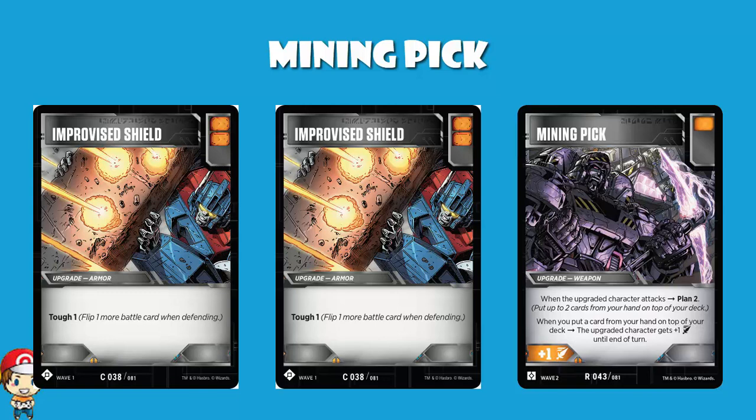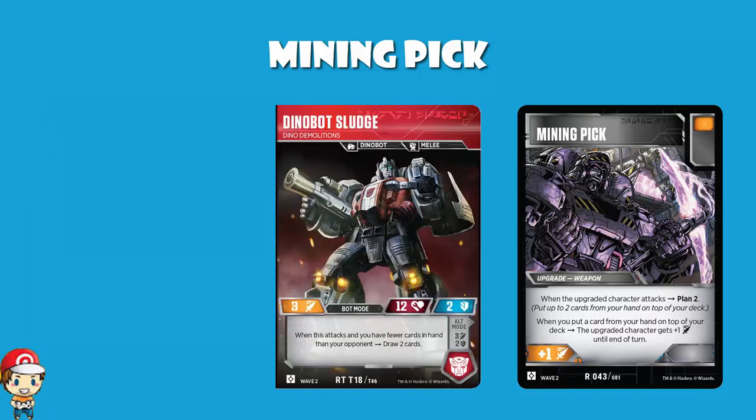If you're in an attacking deck, this is great — but you need draw power. If you're not playing draw power this just isn't going to work. One character I really like with this is Dinobot Sludge from wave two. Dinobots often play a very aggressive style, and Sludge lets you draw two cards when you attack and have fewer cards in hand than your opponent. So you're often playing cards down with Plan, but you're drawing three cards per turn total — one for your turn plus two with Sludge — which starts to redress the balance.